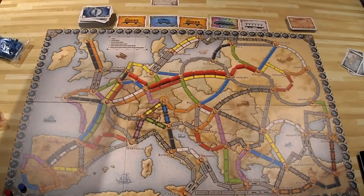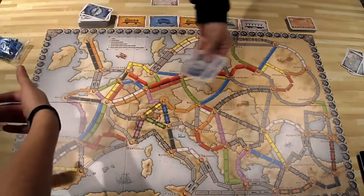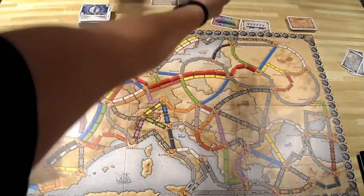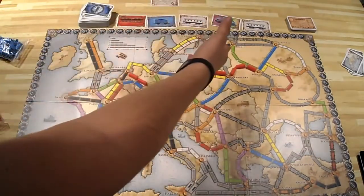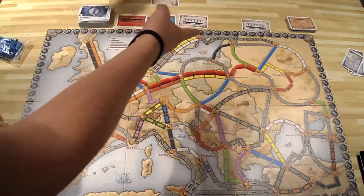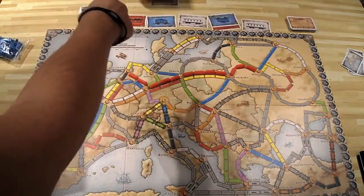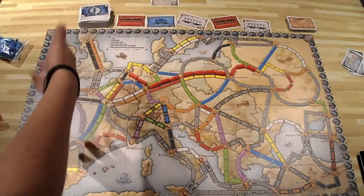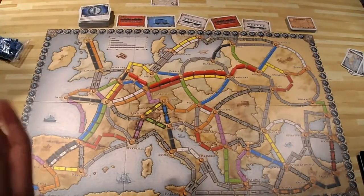On each turn you can only do one of the following. You can draw two train cards — either from the top of the deck or face-up from the card pool. For example, if you need two orange cards, you can take them from the pool and two more will refresh. Alternatively, you can take one locomotive card from the face-up pool, but if you draw two from the deck and one happens to be a locomotive, you can keep both.